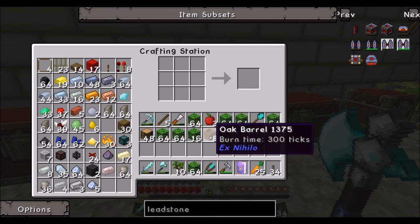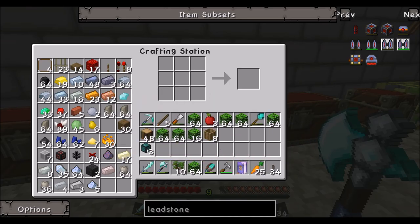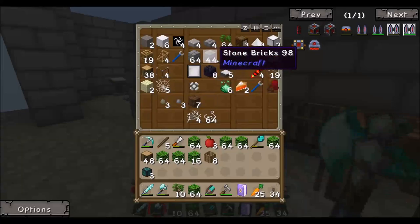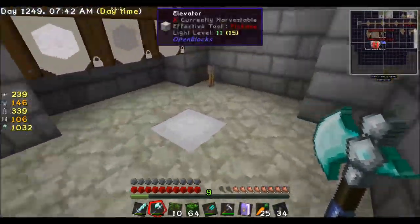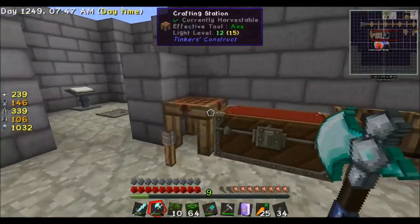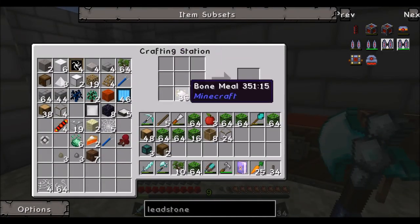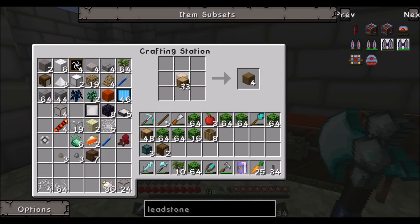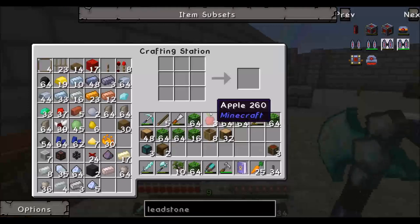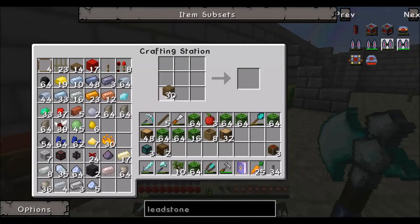I'm going to use oak barrels. We could try it with an item - I don't know if it works. And then we need two barrels. We'll make a few barrels. Let's see if there is a lamp. Do we have any wooden slabs? No. Then we'll make six barrels.